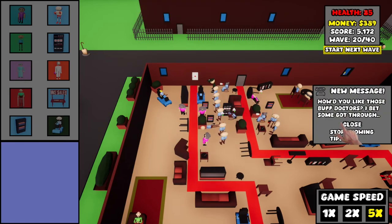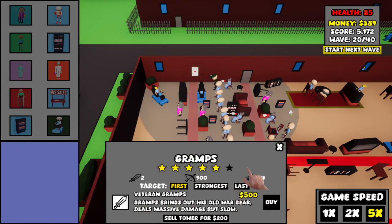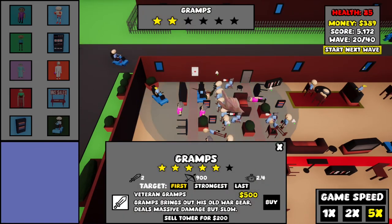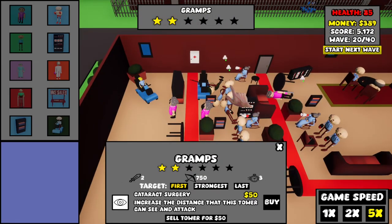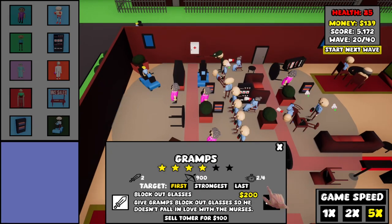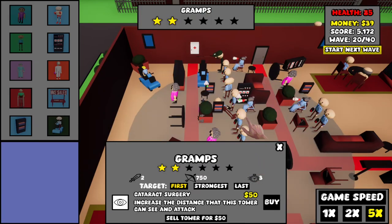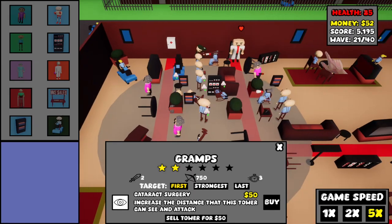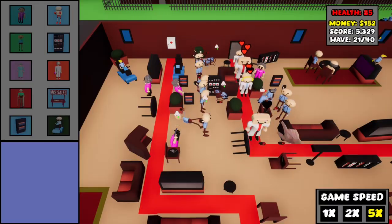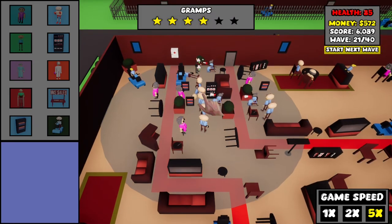I wonder how many lives I'm going to lose. I'm down to 85 health now. Let's close that and see how many gramps we can upgrade. Let's just upgrade you as far as we can, and upgrade you again. Let's see if we can get all the gramps to at least four stars — because then I'm happy. And now I'm broke. Updated towers really do make a difference.